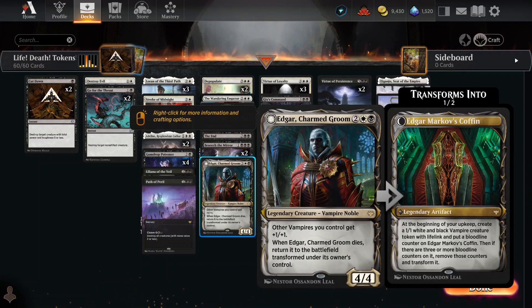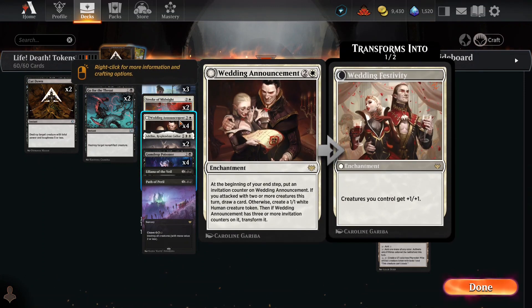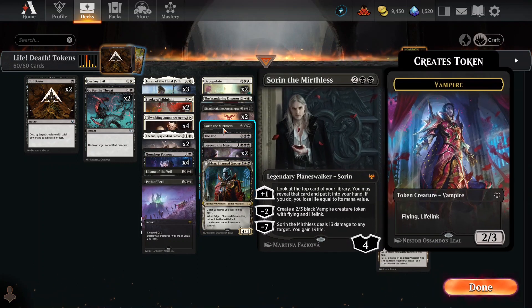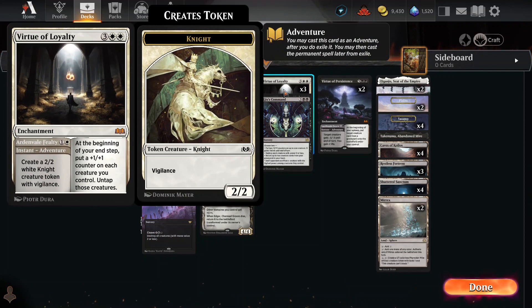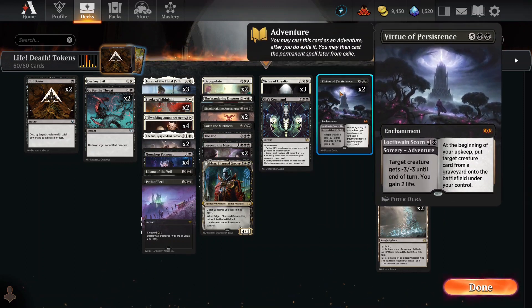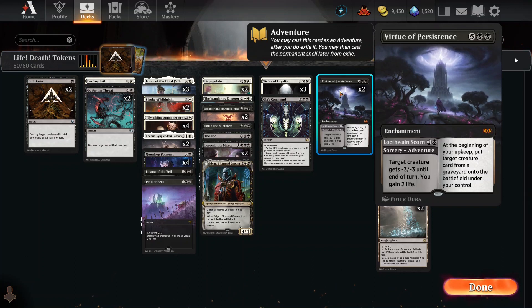Edgar comes out. He's a vampire lord, gives them all plus 1, plus 1. People talk about vampires zone — I don't think we have any other vampires. These guys aren't even vampires despite the fact there are vampires in the pictures. When he dies, he transforms into a coffin, putting out a vampire baby every turn for 3 turns. His babies will get lorded up, at which point Edgar comes back into play on his own and just starts the cycle all over again. Awesome, right? Virtue of Loyalty — he puts out a knigget, and if you can get it out for 5, at the beginning of your upstep you put a popo counter on each creature you control and untap all of those creatures.